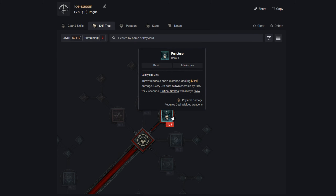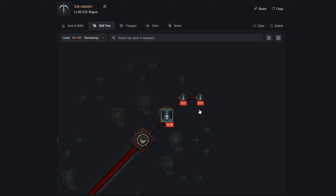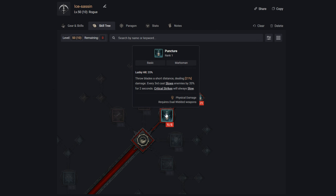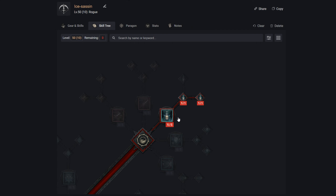Puncture was one of the better basic skills in the beta. There were others like Blade Shift, which was decent for moving through enemies without using your dodge, but Puncture has the right blend of damage, range, and a very effective way to apply Vulnerable — perfect for the DPS we're looking to do. We want one point into Puncture and one point into Enhanced Puncture to get more energy back when hitting a crowd-controlled enemy.